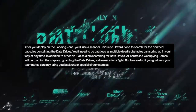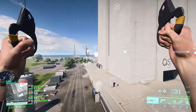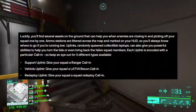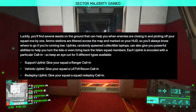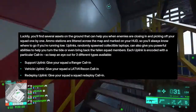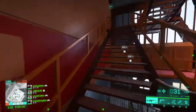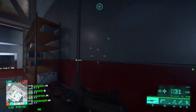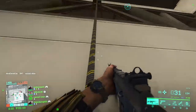The mission of the game is to collect the most data drives by the end. Throughout the map, there are three different types of uplinks that give your squad an advantage: the support uplink, which gives a Ranger call-in; the vehicle uplink, which gives an LATV4 Recon call-in; and the redeploy uplink, which gives a squad redeploy call-in — similar to what we see in Warzone and Fortnite, where you can bring back squad mates who have died. There are also different extraction windows that move throughout the map with the storm, pushing you in and out of different areas.